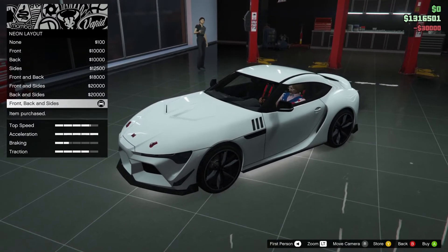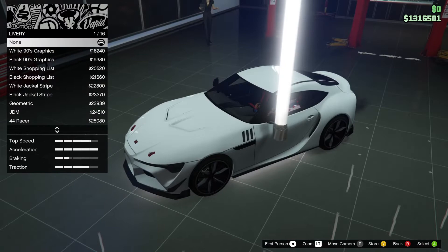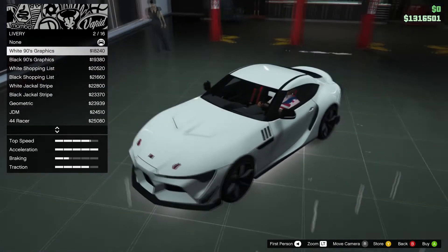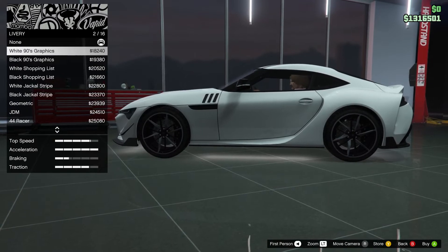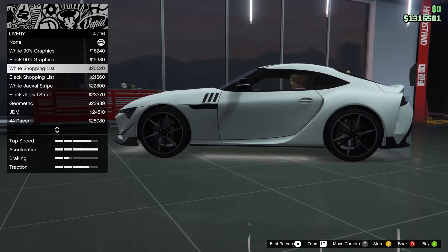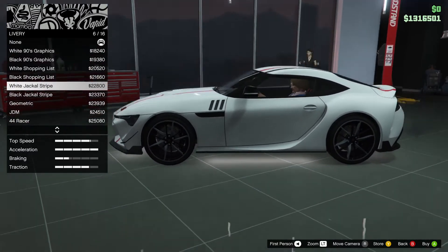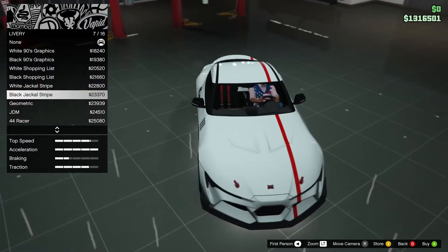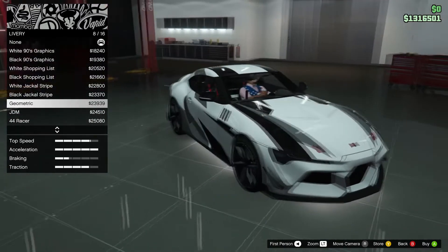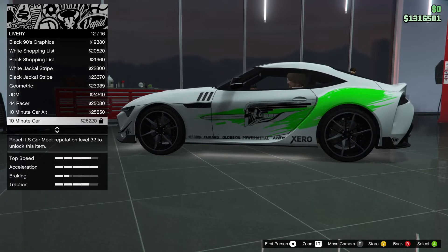Let's keep it simple with the stock wheel. Wide roll cages — that's cool as well. You can also add some neon lights, keep them wide. Classic options there as well, nothing new. Liveries — now this is interesting. You can't see those because the car is wet, but it will be the same as this one — pretty much just the Jester writing in white. There's also black and white options. Black jackal stripe, white jackal stripe. Geometric — that's kind of cool. JDM, 44 racer, 10 minute car alternative, and this is LS Car Meet reputation stuff.